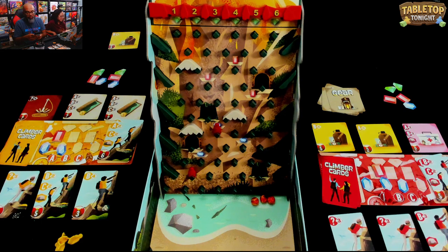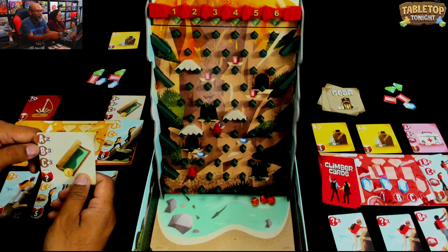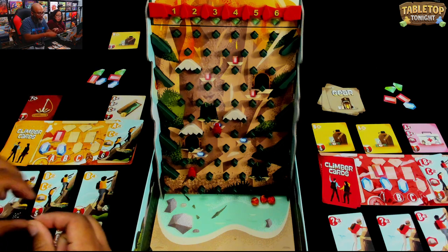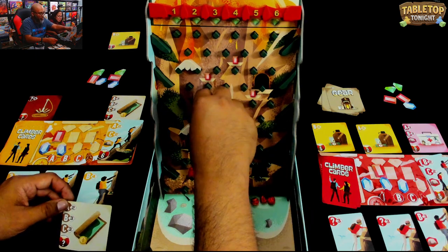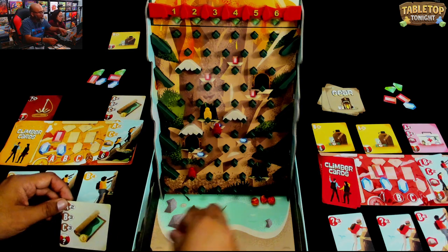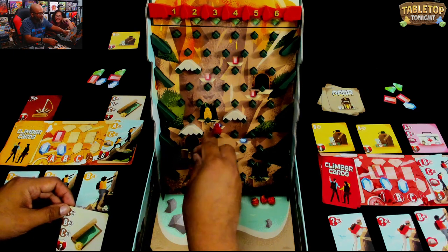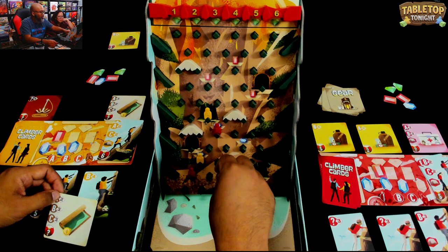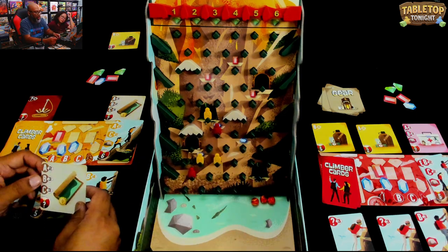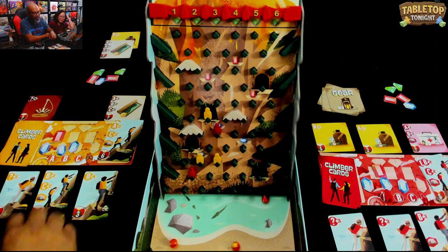I'm gonna play this one - A2, B3, C3. I want to get all my climbers back on the board using my gear card. A: one, two and teleport. B: one, two, three - I get a blue gem. C3: one, two, three here. I get to drop anywhere I want - let's drop number six. Should be safe!